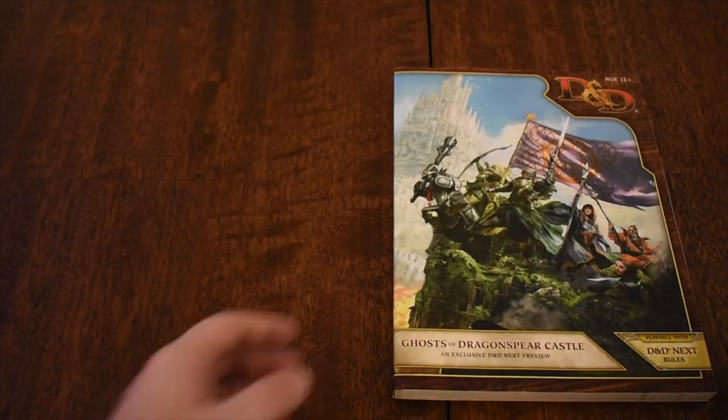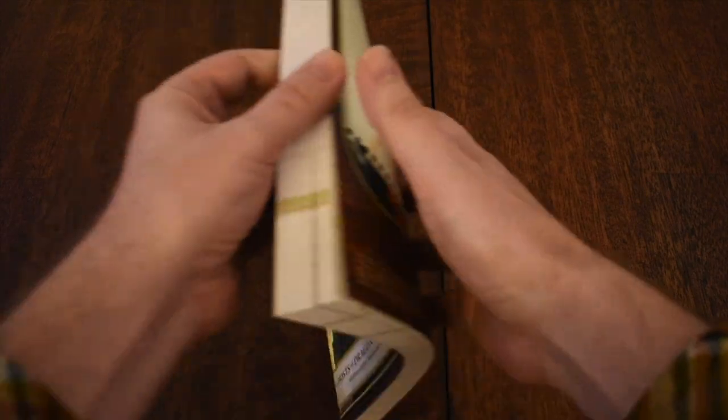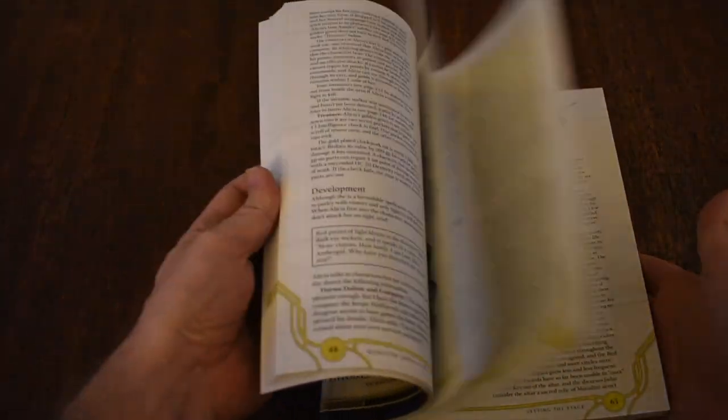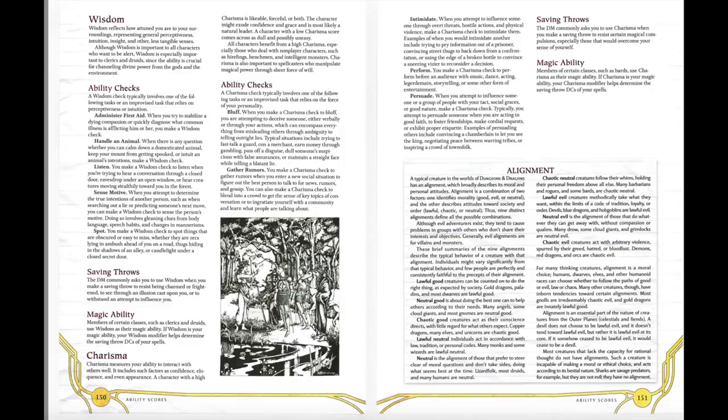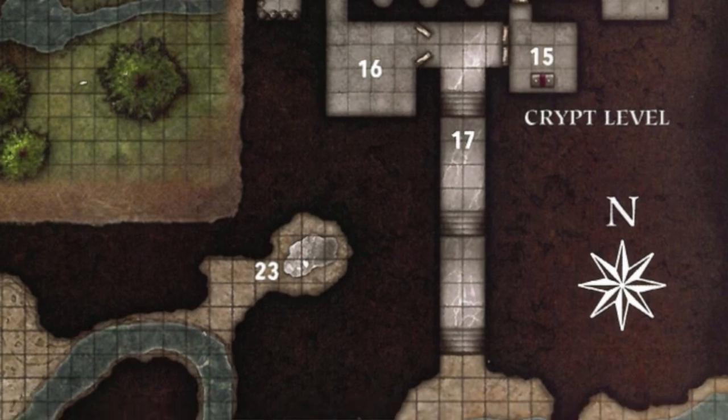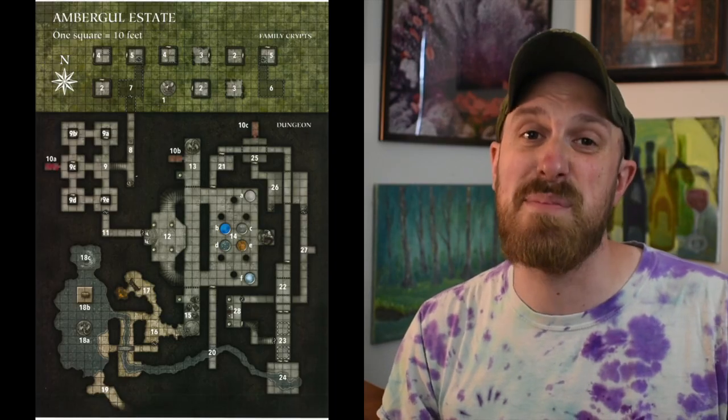This right here is a rare book and a piece of gaming history. Ghosts of Dragonspear Castle was printed exclusively for Gen Con 2013 as part of the D&D Next Playtest rules. You can get a PDF off DMs Guild, but original copies are really hard to come by. As well as being a curio and a glimpse into the game halfway through the design process, it's also a really fun fast-paced adventure anchored by four old school dungeons. And one of those, Ambergle Estate, was my players' favorite.